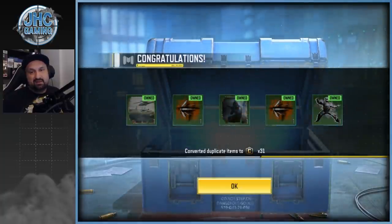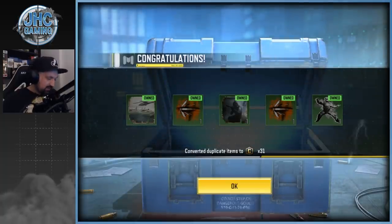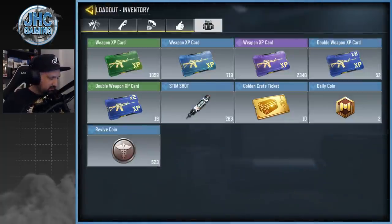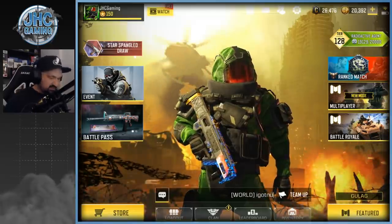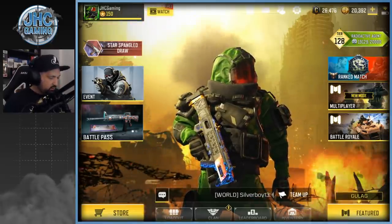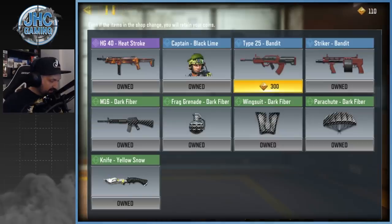Still don't get it — look, it's five sprays and 31 credits. That's nothing. What's the point of client crates now? I guess it's just to be a good client and get the frame. But credits, okay — you can always get more. Let's go now with the lucky board.